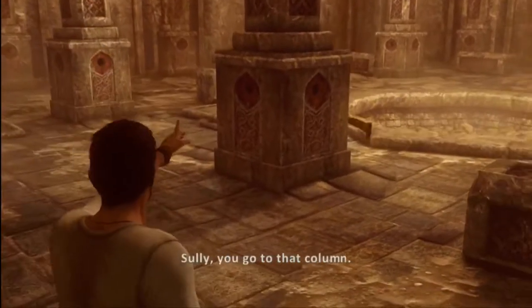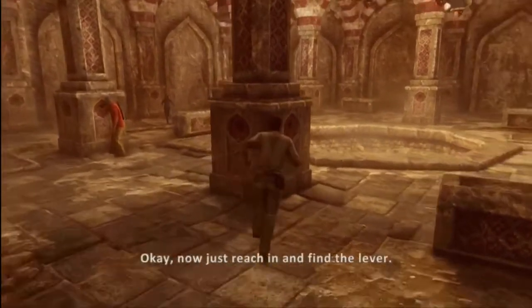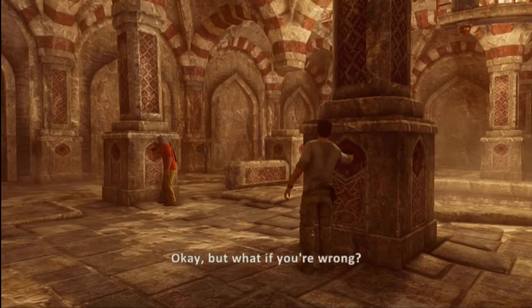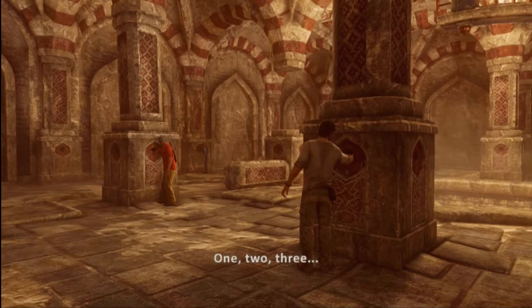This is it. Sully, you go to that column. Elena, you take the one on the far wall there. I've got this one. Now just reach in and find the lever. Really? I think we have to pull them at the same time. Okay, but what if you're wrong? I kind of like this hand, Nate — I use it all the time. Just do it. One, two, three.